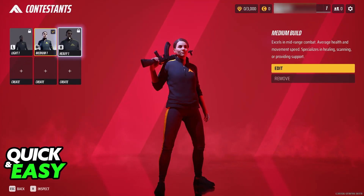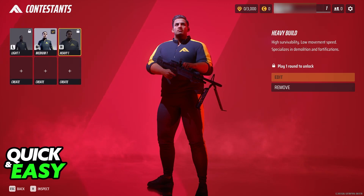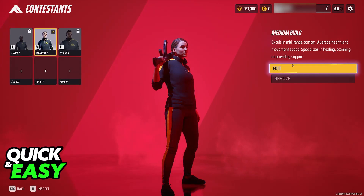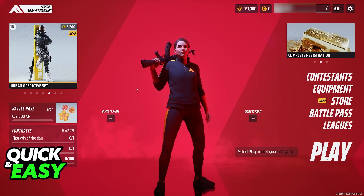You have to select a specific one and then go into edit. You will be able to create six contestant loadouts total here, and after you are done you can go ahead and queue into a match. Just select the specific one that you would like to change and go into edit to change the individual aspects about that specific build.